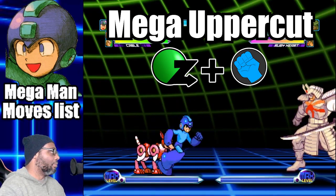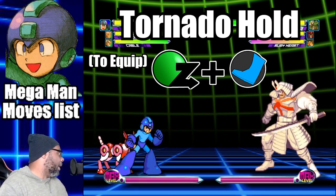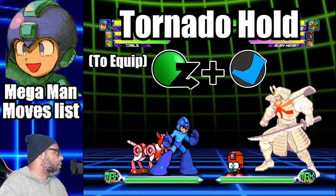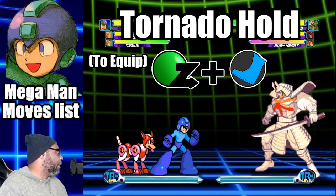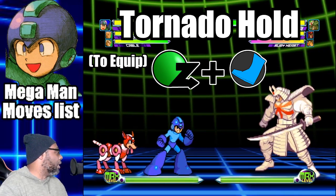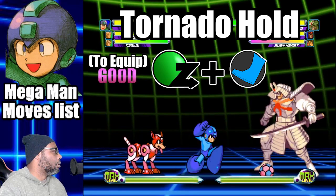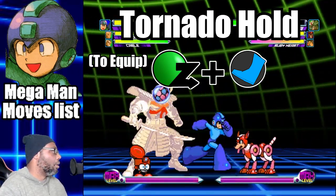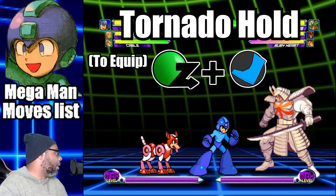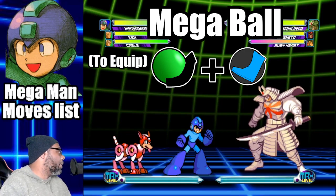The next move is called the Tornado Hold. This is one of the three sub weapons that Mega Man can acquire during battle. To equip the Tornado Hold, do a dragon punch motion and press any kick button. This will summon Eddie, which gives you access to the move. The Tornado Hold works great in combos — down and fierce kick into a light punch Tornado Hold is an excellent combo. The Tornado Hold is also the sub weapon Mega Man always starts with at the beginning of a fight.